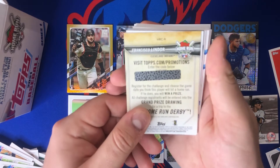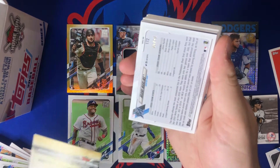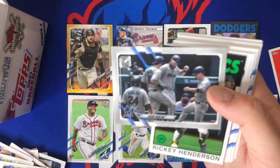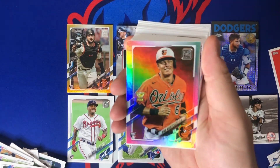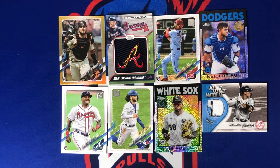We also got a Home Run Challenge card of Francisco Lindor, and I saw there's a backwards card behind it — out of 70. It's a Miami Marlins team card — yikes. But then we pull a Ryan Mountcastle rainbow foil — sweet!